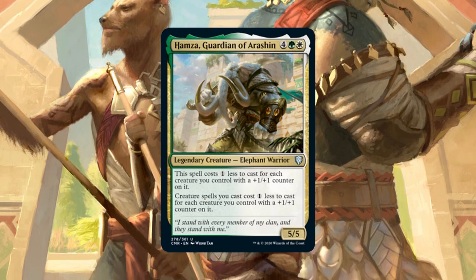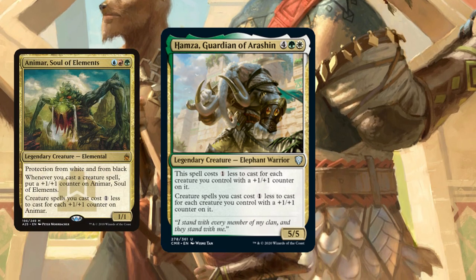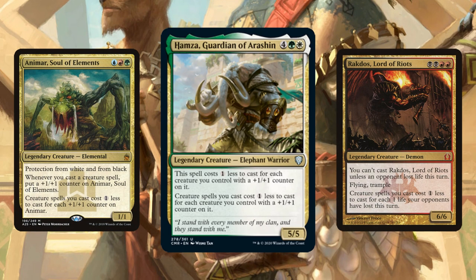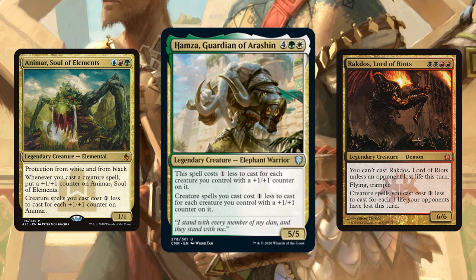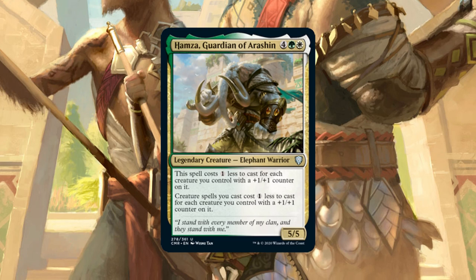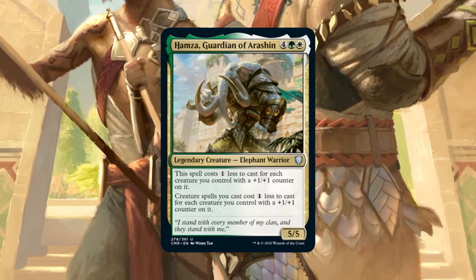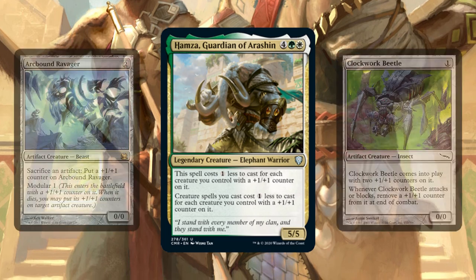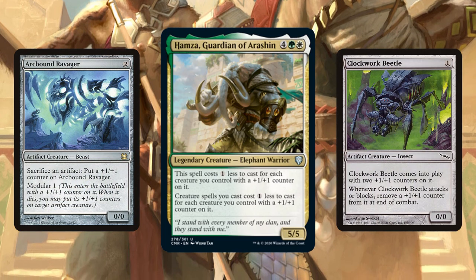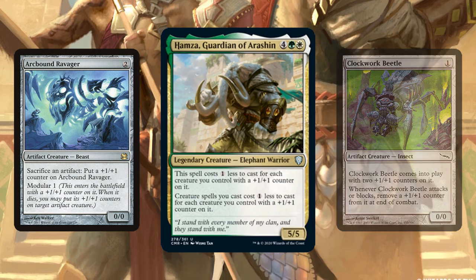The closest approximation of this build is something like Animar, or more accurately, one of those Animar-except type builds that you'll see floating around from time to time. Elephantate Combo looks to take advantage of Hamza's cost reduction ability in combination with colorless creatures, mostly artifacts, that enter the battlefield with counters on them already. With enough of these counter creatures on the board, all our colorless-costed creatures become free spells.